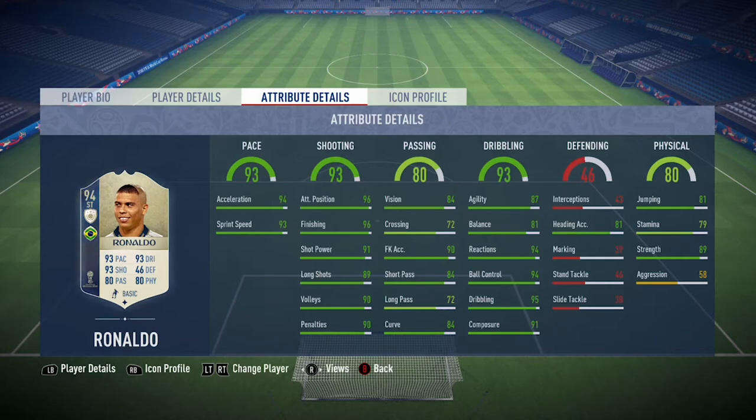Moving into the in-game stats, he's got 90 for acceleration and 93 sprint speed, so this guy is very fast off the mark and once he reaches his top speed there is basically no catching him. Moving into the shooting category, his finishing at 96 is unreal — he finishes from basically anywhere on the pitch, and along with that he's got really good volleys and decent long shots at 89.